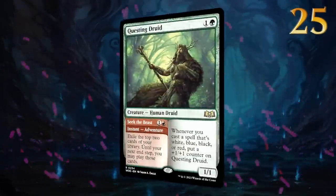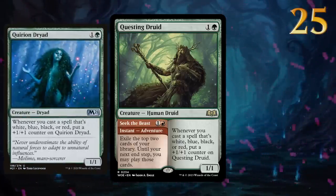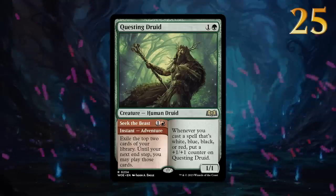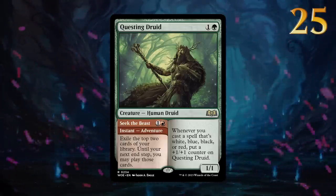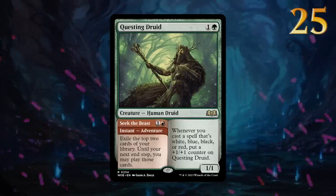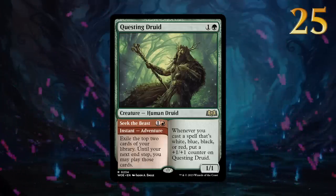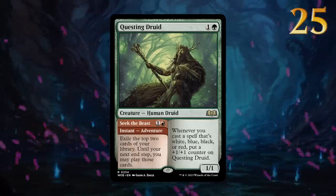Coming in at number 25 we have Questing Druid, an updated take on the classic Quirion Dryad with the addition of a red adventure. It will likely be at its best in a deck that's mostly red with just a touch of green for some multicolored cards. The druid is quite good in multiples, which is a good indicator for its constructed potential. Just make sure to use the adventure during the opponent's turn if you don't have a lot of mana — that way you'll be more likely to use all the exiled cards.